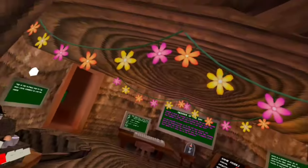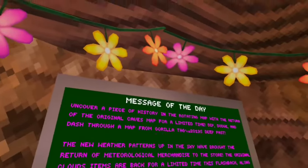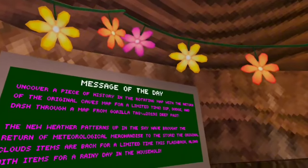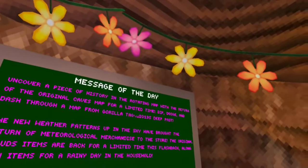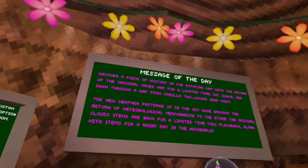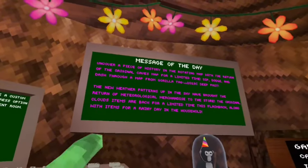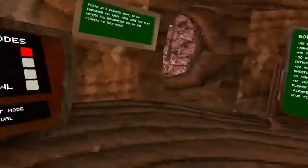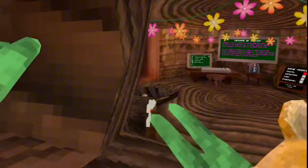Without further ado, before we start, let's just read the message of the day board. 'Uncover a piece of history in the rotating map with the return of the original caves map for a limited time.' Wait, original caves? No way! Also: 'Time, dip, dodge and dash through a map.' The new weather patterns up in the sky have brought the return of the original clouds items, back for a limited time with this flashback, along with items for a rainy day. Household clouds, rainy day — all those cosmetics are coming back plus OG caves. Come on, let's check out the cosmetics!